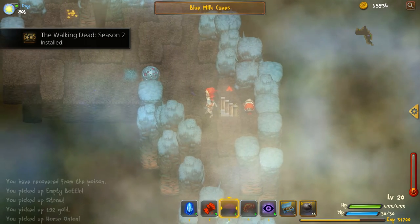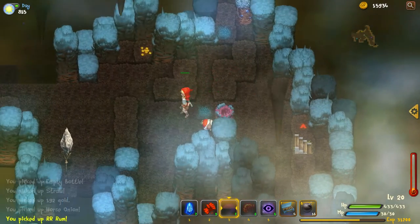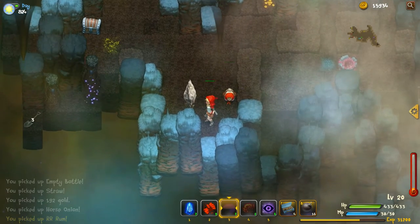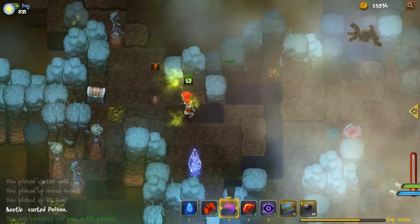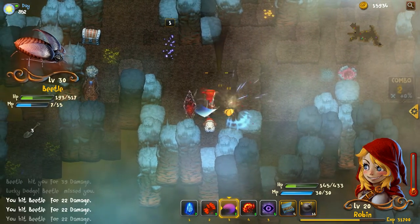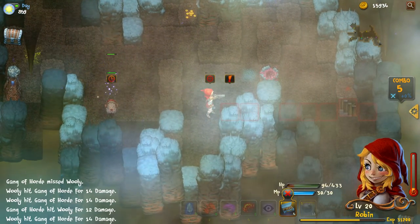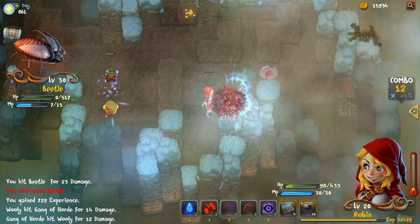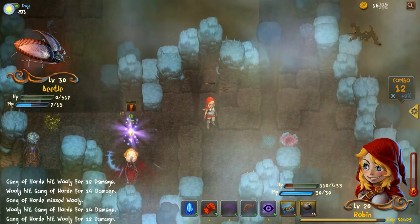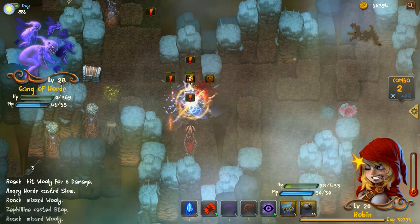We're going on to level three - I expect I'm probably just going to die like I normally do. Blue milk caves - I haven't been in this place yet, it looks pretty cool. I wonder what kind of enemies we'll be finding. I'm going to try out this loop thing and see if it does anything good. It stunned the enemy and this guy went down to half health. So I guess it does stuff to enemies if they're in there, or you can get some treasure for doing it. That's big damage with that gun - it's good to shoot through so many enemies at once.